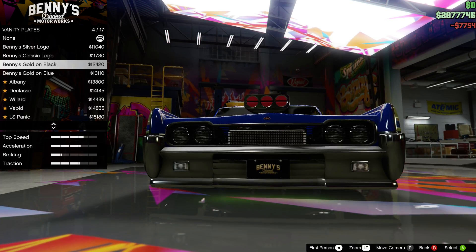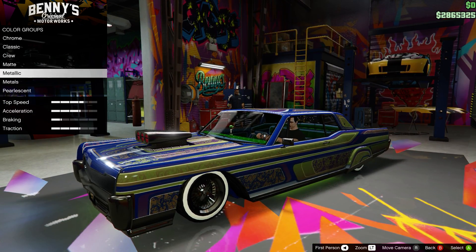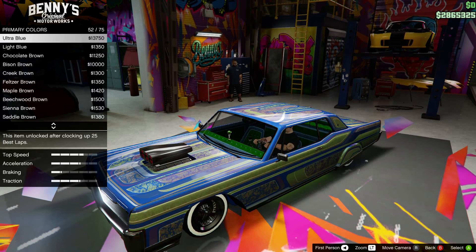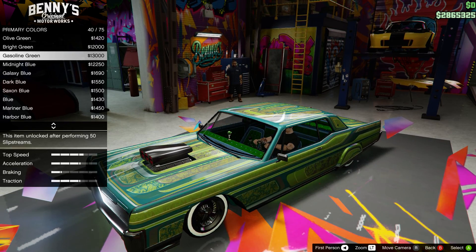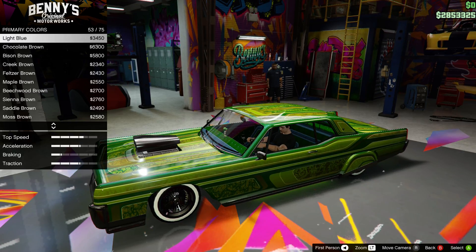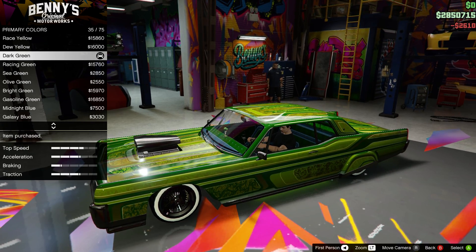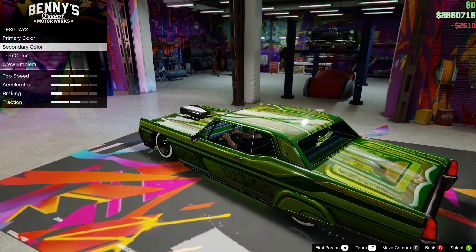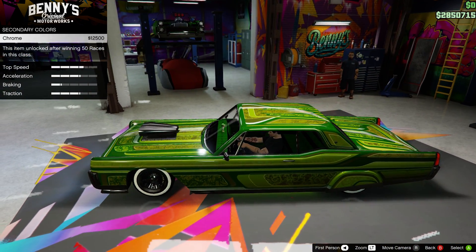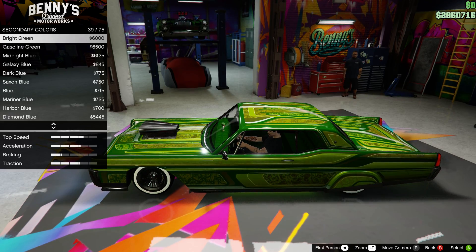For the front plate I'll take that gold on black. I don't care about the license plate respray — let's go for an italic style. Are there any other greens other than lime green? A bright green, there we go. For a pearlescent I want like a darker one — dark green, there we go. For the secondary color I don't think you can even see it, so I'll do chrome. For the dash and stuff I guess we'll put a green on it — bright green, there we go.